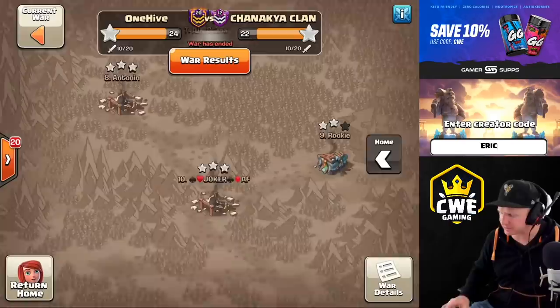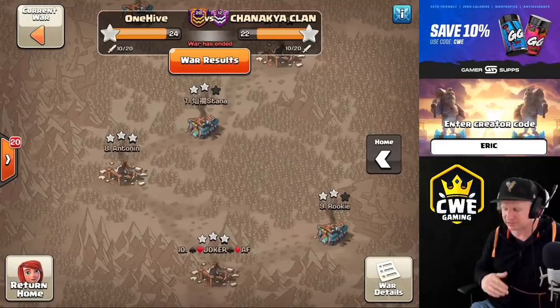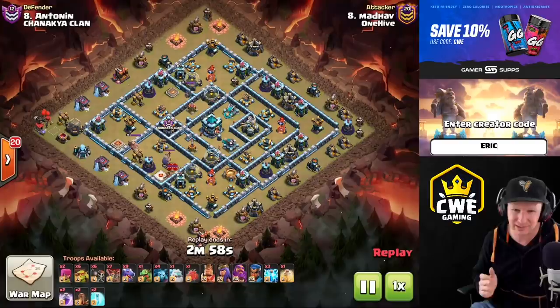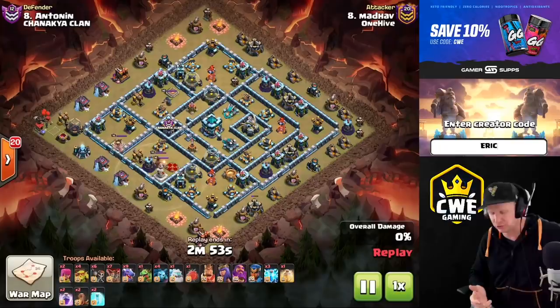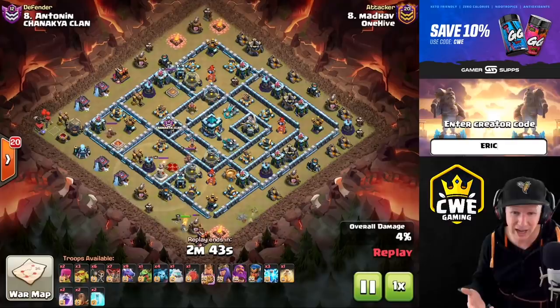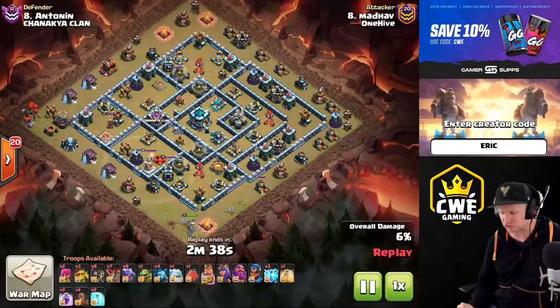Hey, what's up guys, welcome back to Clash with Eric. Today I want to show you a technique with the Royal Champion that utilizes one zap and one quake. It increases the effectiveness of your Royal Champion when you're using her to form a funnel, and it's going to improve a lot of your different attacks - namely dragons, E-drags, SuiLalo, witches, yeti smash. There are so many different ways we can use this strategy.